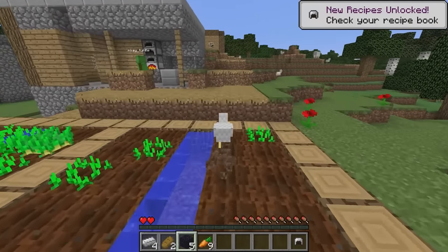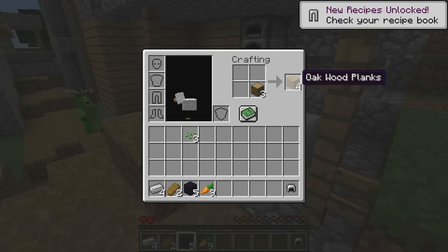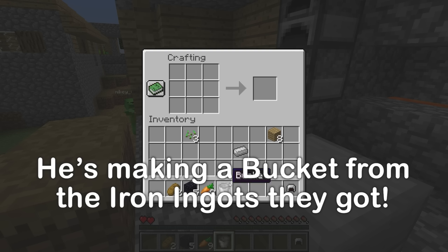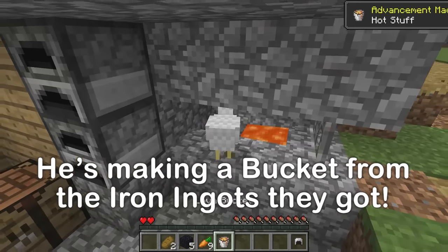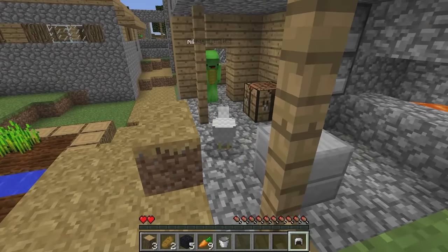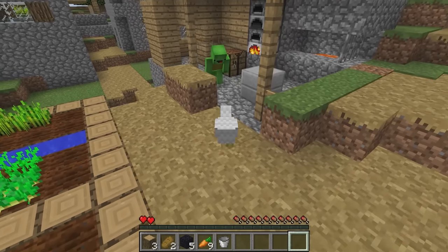Let's get wood! I'll make a crafting table. Now I'll make a bucket. Then I'll scoop up some of the lava and start cooking — we can cook lots with lava. Oh, I have something for you — this is thanks for the wood. A hat! Thank you so much!